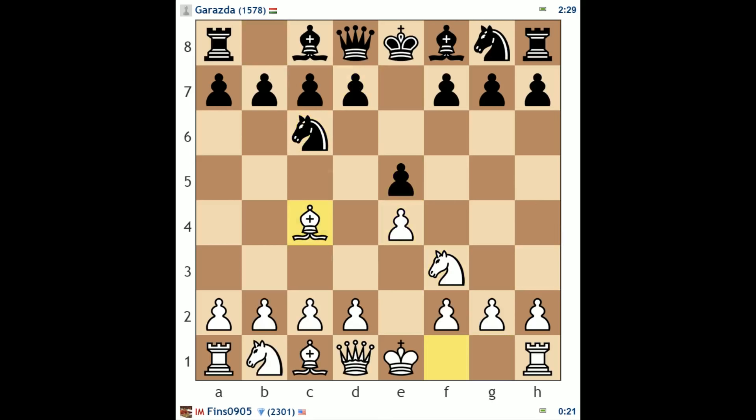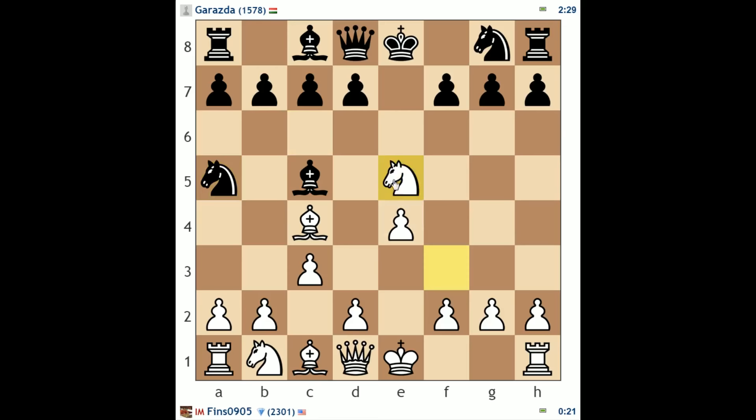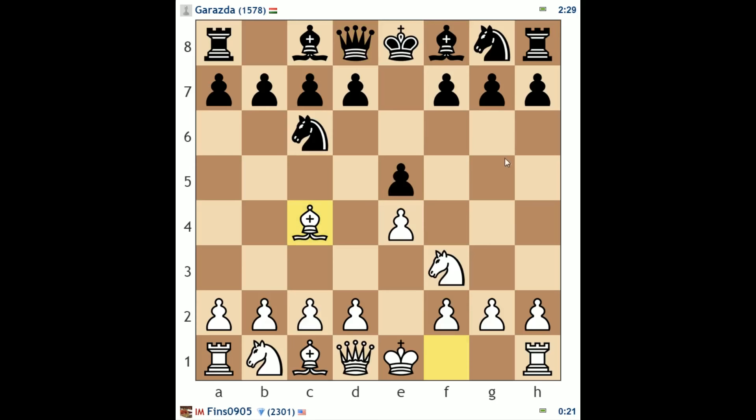So I mixed in a Gioco Piano here. He played bishop c5, which is fine — knight f6 is the other main option, the two knights defense. Bishop c5, c3 — if you're going to play this line, you should play knight f6 and counterattack the center. I've never seen knight a5 in this exact position, but I'm almost positive it's bad. If knight takes e5, I was just worried about queen g5 — this is something you have to be concerned about.